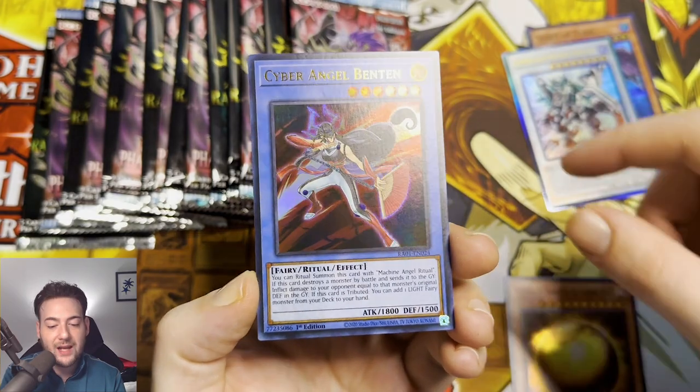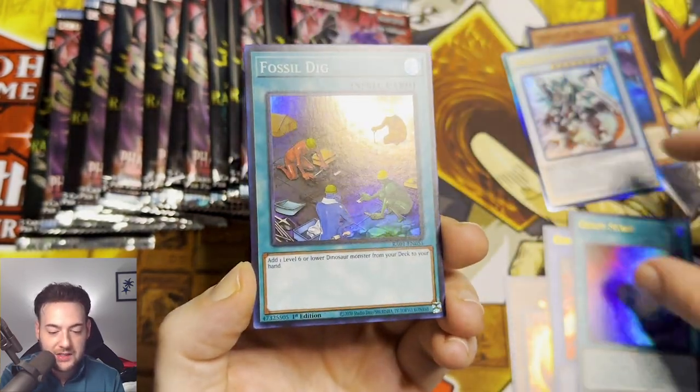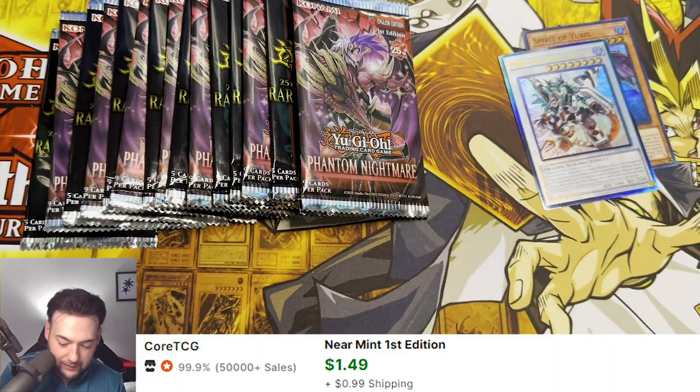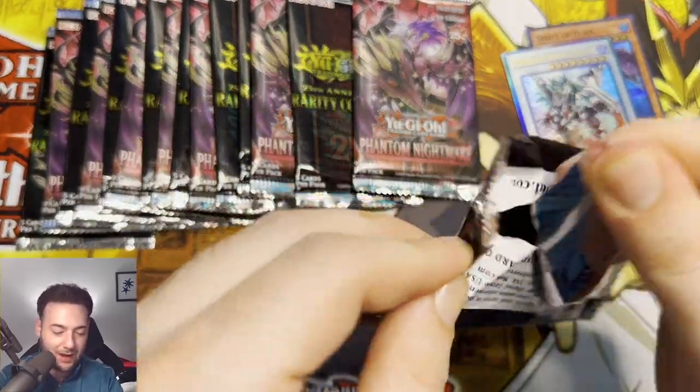We got to pull something fire here, guys. The Winged Dragon of Ra Sphere Mode, Cyber Angel Benton, Chaos Space, Fossil Dig, and Nibiru the Primal Being. Another pack of 25th Anniversary.